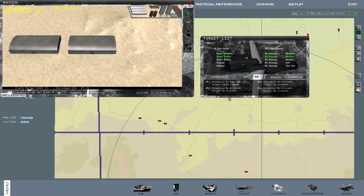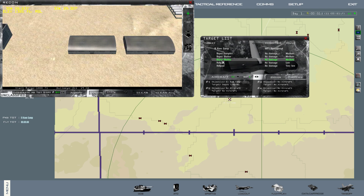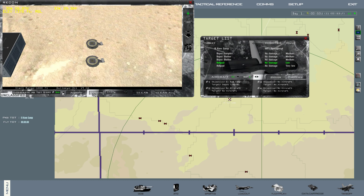We'll pick the next target, come over here, switch that to 98, and hit accept. Next target: 97, accept. Next target: 96, accept.